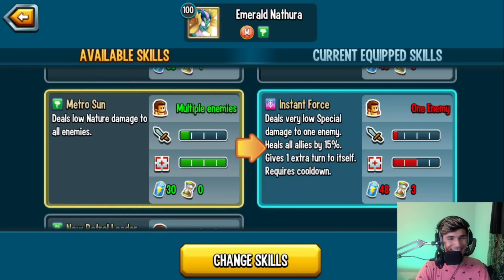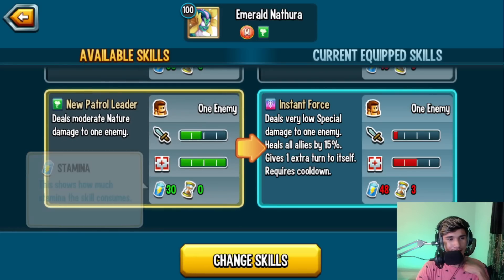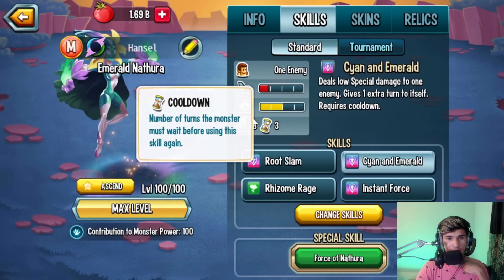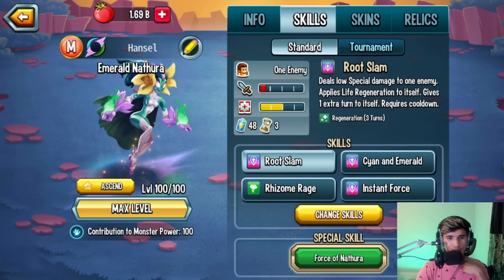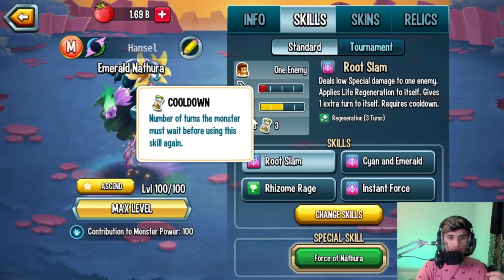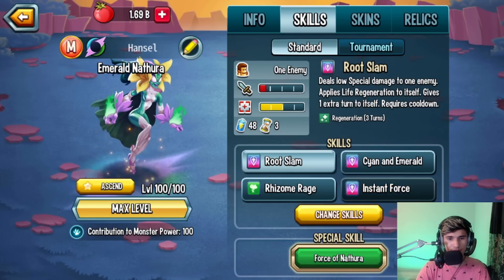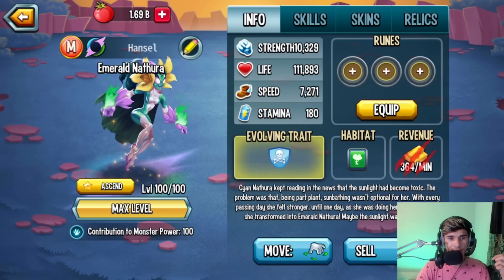Pure Force is a low nature damage to all enemies — a spammable skill as long as you have 30 stamina. There's also a moderate nature damage to one enemy with zero cooldown and 30 stamina. Every one of the main skills has a three-turn cooldown and there are about three extra turn skills. You can potentially cycle them — start with whichever one you want since they all give an extra turn and are all three-turn cooldown. Let's test it out in battle to see if we can actually cycle them.